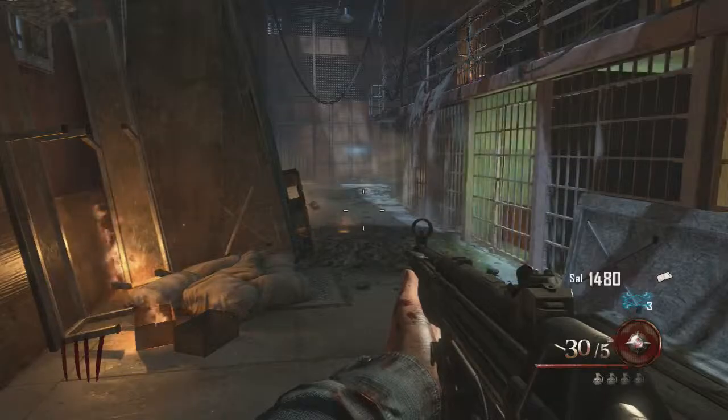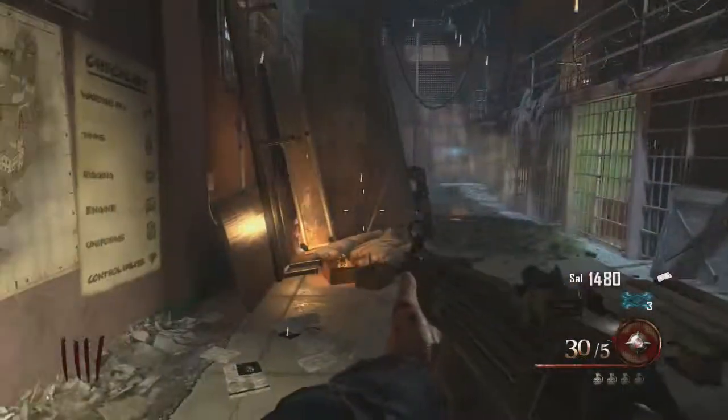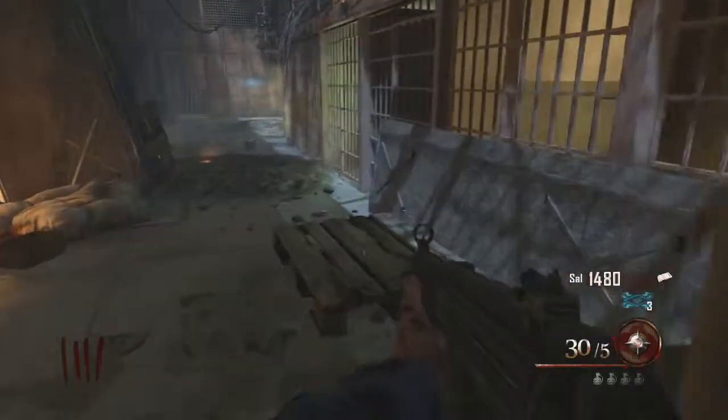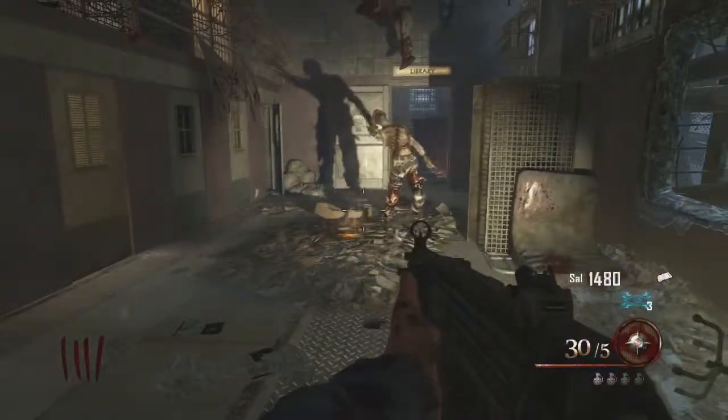Hey guys, what's going on? This is Matt here and welcome to another zombie tutorial. This time I'm going to be showing you guys how to get the warden's key. Now most people thought — and this included me — that it would be on something like some sort of shelving unit, something you could just pick up like a buildable. But no, it's actually a lot more complicated than we thought, but it's actually really easy compared to some stuff.